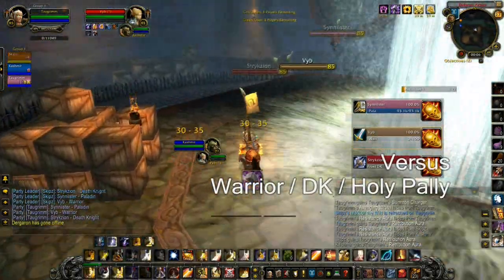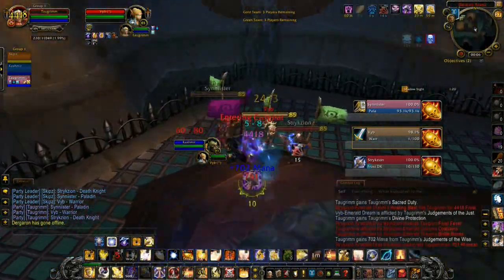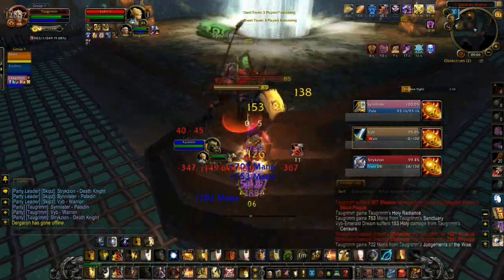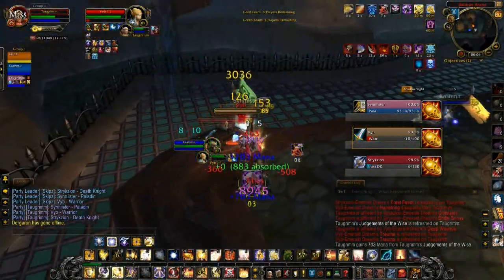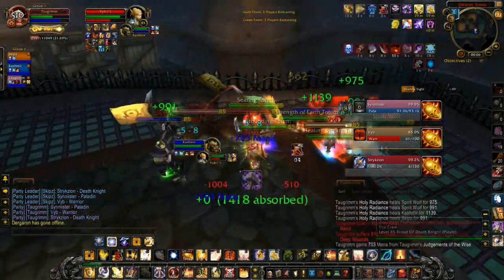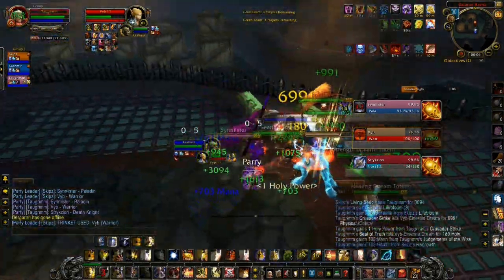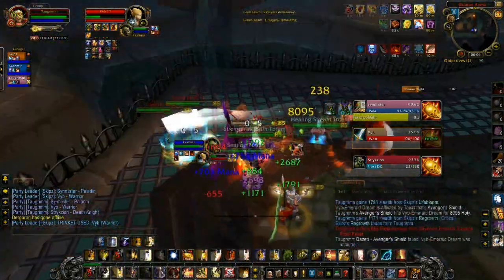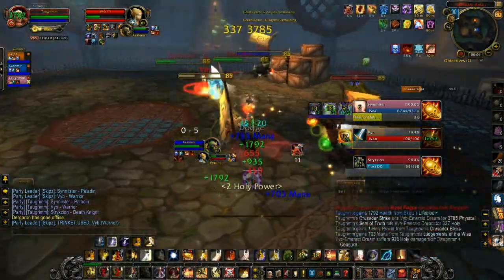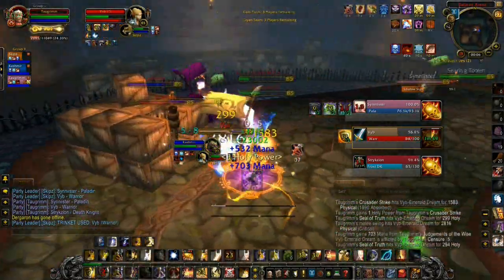This next match is against a melee comp — a very popular comp right now with strong mechanics. Warriors do a lot of damage in PvP, and DKs are a phenomenally well-rounded class with CC, damage, healing abilities, and survivability. They open on Kashmir so I'm off healing him, then they make a hard switch to Skips. Skips gets bombed and you can watch his health bar drop really quickly.